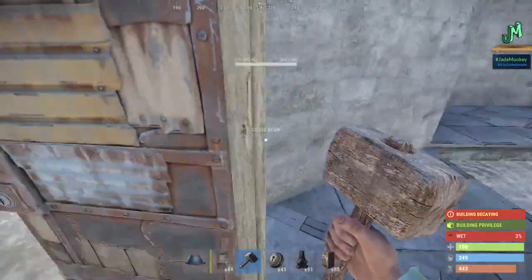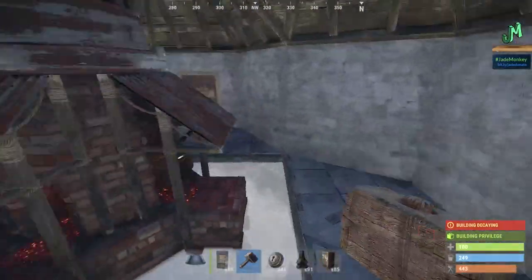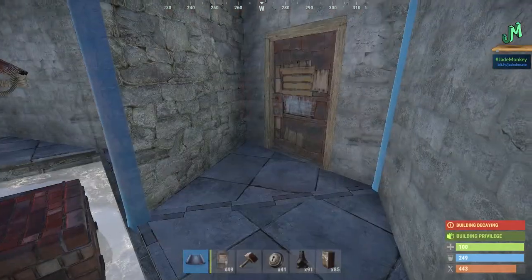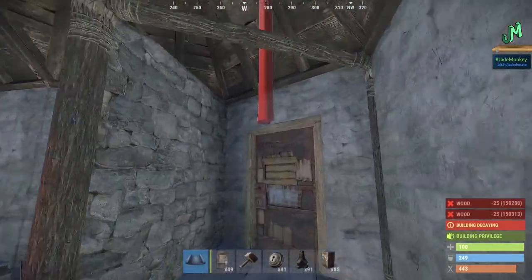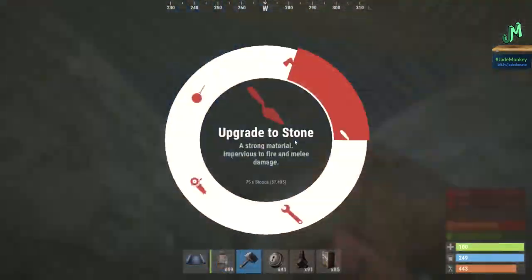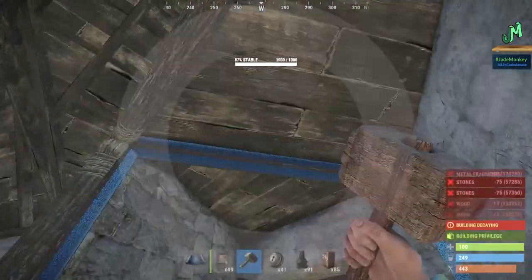Boom — functional! Okay, back here by the tool cupboard — we have the hard wall here, that's perfect. We're going to place a wall frame, and another wall frame. Then take a floor triangle, place, place — and upgrade these to stone. This makes an airlock.